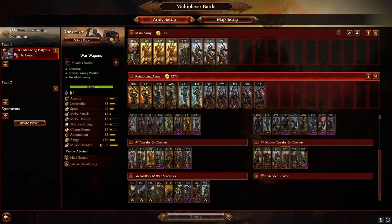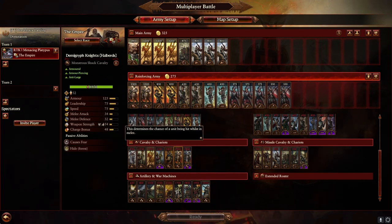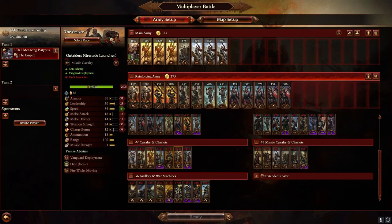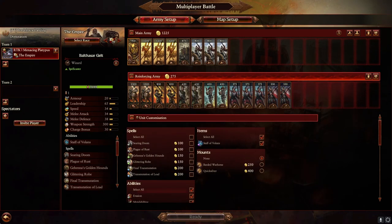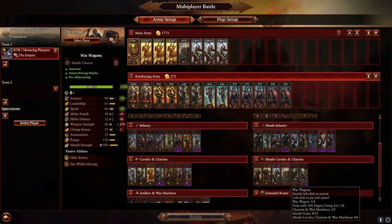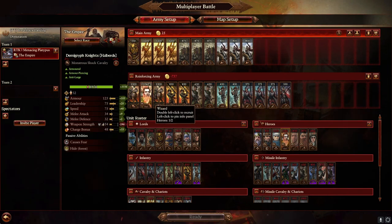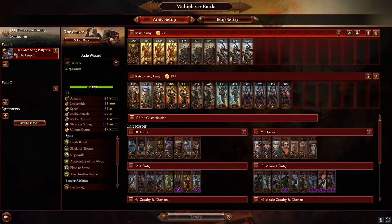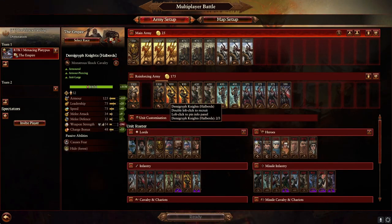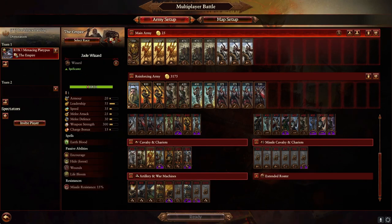If you're against a faction with good cavalry like Vampire Counts, Dark Elves, or High Elves, you can bring in some Demi-Halberds to help clear off that elite cav. A kite build starter would be Gelt desummoned, those three war wagons, a life wizard reinforced with just Earthblood and Lifebloom, and this is a pretty solid generalist kite build. If you don't need the demis, drop them and bring a little more infantry or mid-tier cav — whatever you like.